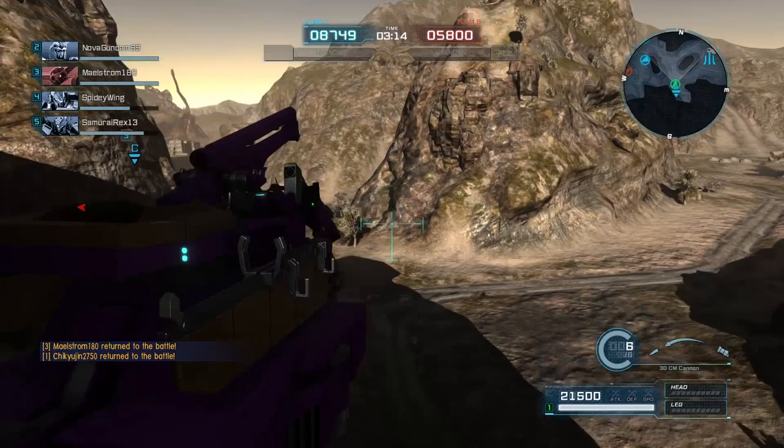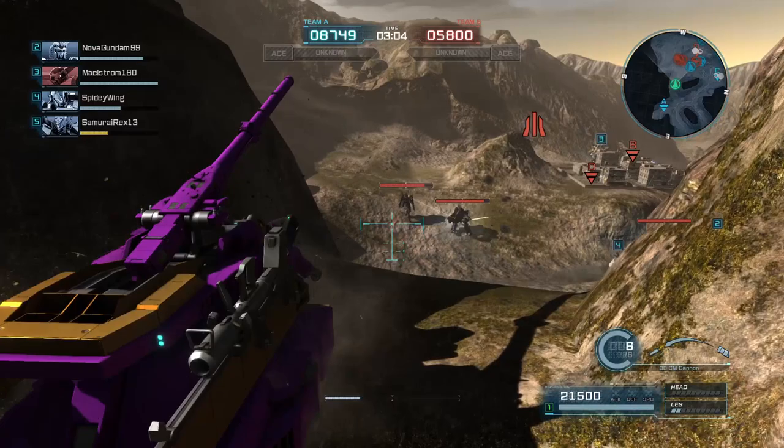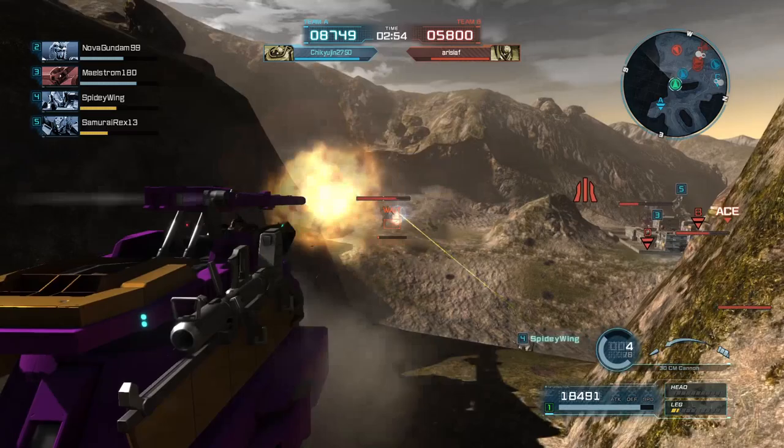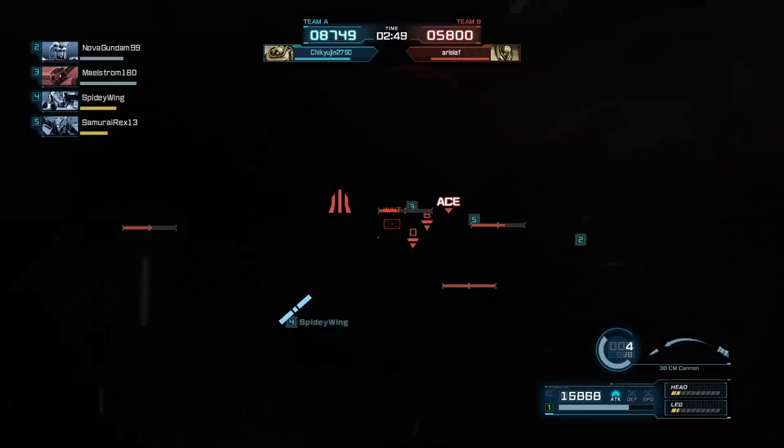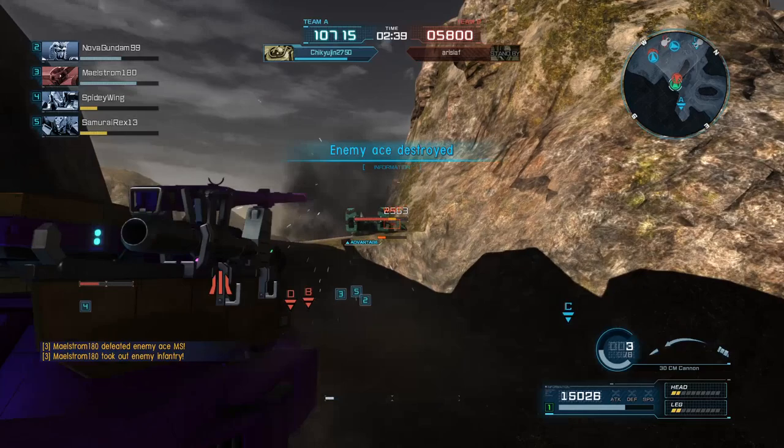Looks like I'm just going to be stubborn for the moment and get back up there. Since my team's engaging fairly close, that may work for a little bit. The Zissa is their ace — that is not a bad matchup. It has that annoying damage over time, but that's about the worst it can do to me. There's a Gundam with a Hyper Hammer, which is now on the ground. The enemy ace is down, so we've got a good lead.